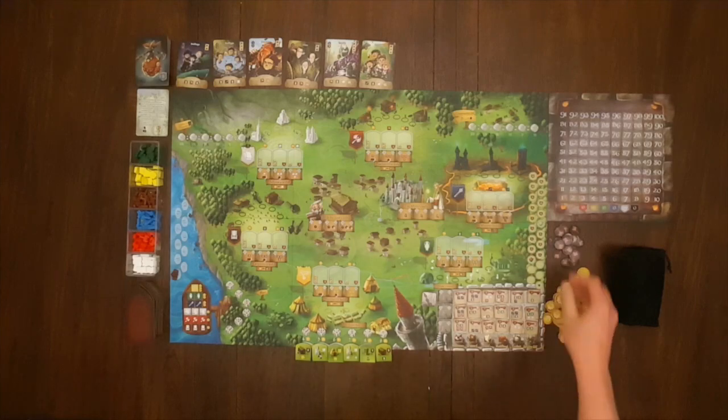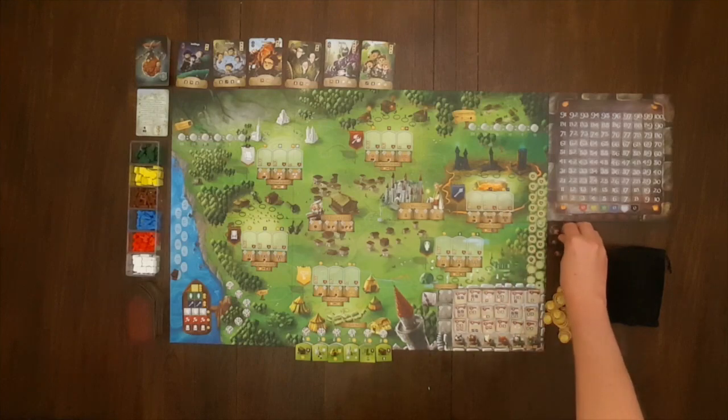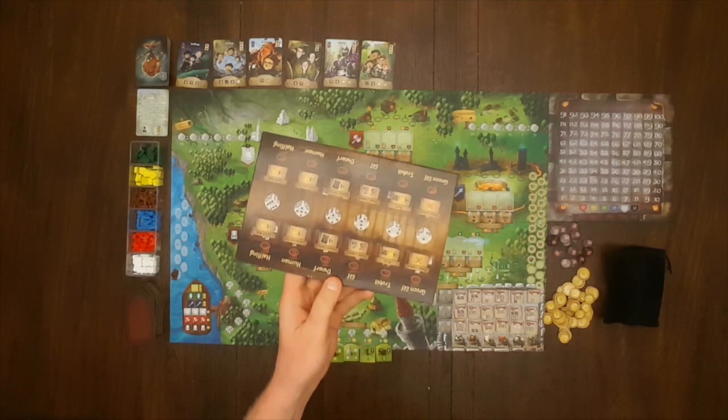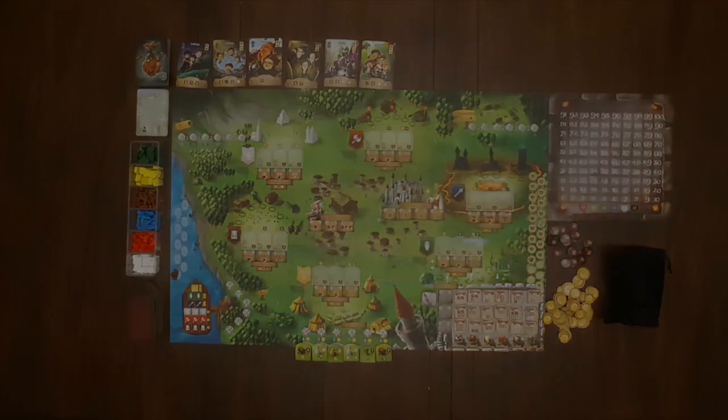If playing with four, five, or six players, player four gets one modifier token, player five gets two, and player six gets three. Also, if playing with six players you must use the chancery expansion, and you must place one additional space on the white castle.